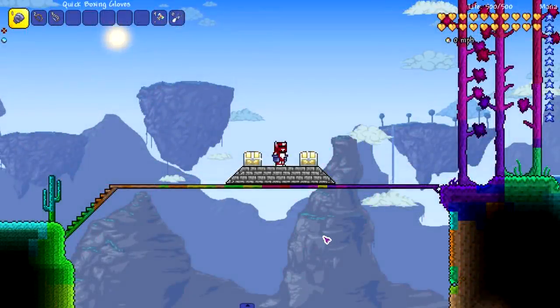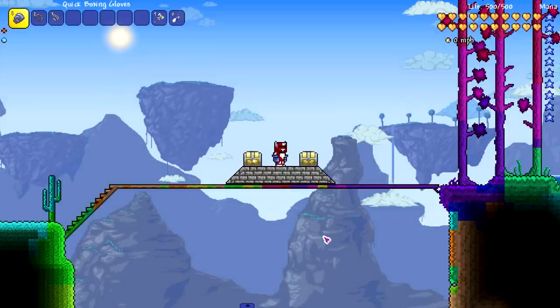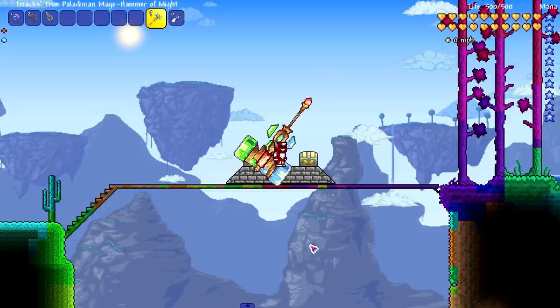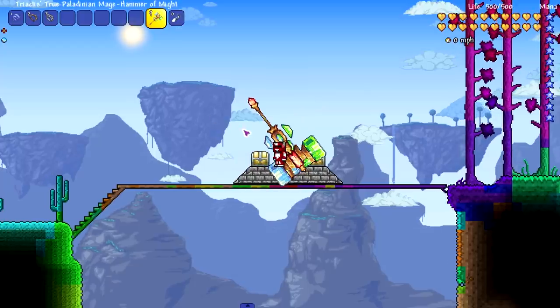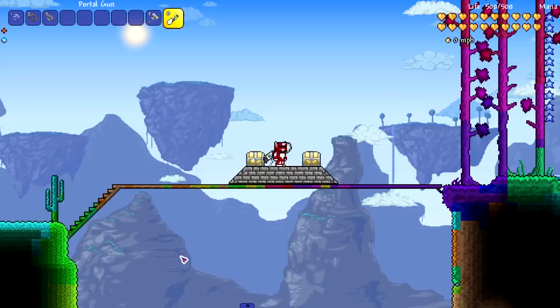Welcome back everybody to another video, part of Game Raiders Week 3. We're checking out a mod called Weapon Out. Weapon Out has two versions: regular Weapon Out, which adds in a bunch of content, and Weapon Out Light. The concept is that your weapon is visibly on your back — see, my weapon is on my back. This weapon is a bit big for my back, but the portal gun looks not too bad.